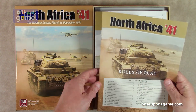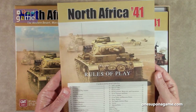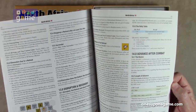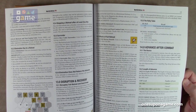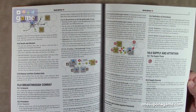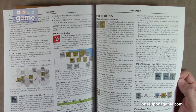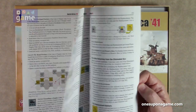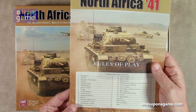We start with the North Africa 41 rules of play, and it is a 28-page rulebook on GMT's excellent matte finish paper, full color with pretty decent size print — about a 12 to 14 point font. Color examples of everything you're going to need. Kind of dense, not a lot of white space, but still a pretty large font. The rules go 24 pages.